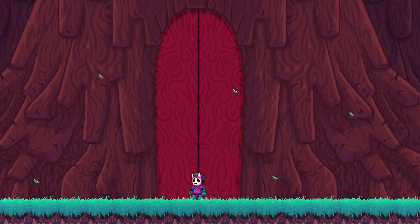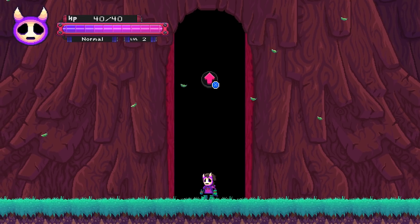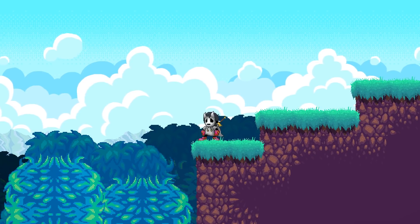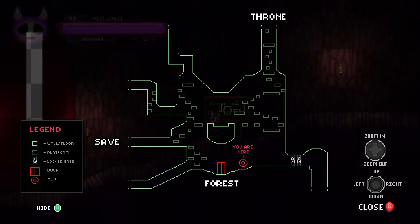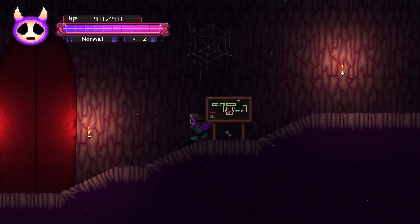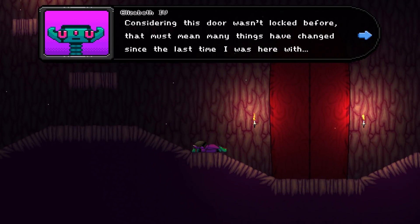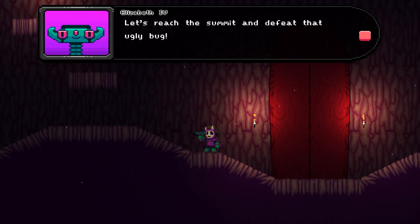Let's see if we got a boss fight up ahead. This might also be a really short game. Who's that? It looks like a minion but they're devoid of color and have a lot of hero gear. All right, there's a throne up to the right - save point - and some alternate routes. Finally! Considering this door wasn't locked before, that must mean many things have changed since the last time I was here with the previous hero. All right, kid - time to go up. Let's reach the summit and defeat that ugly bug.